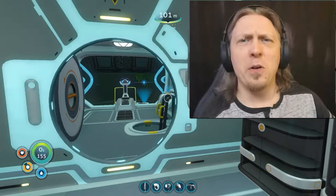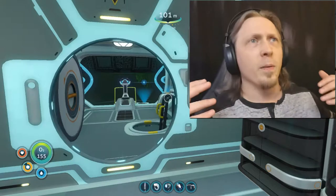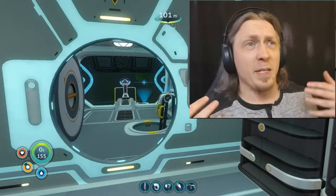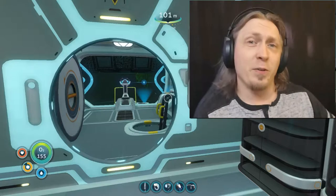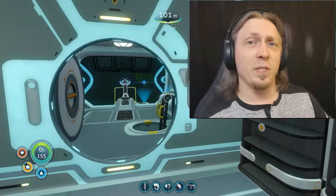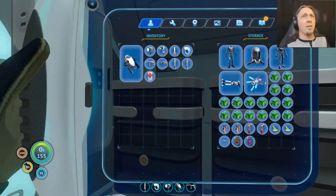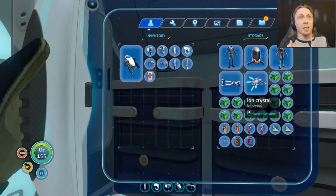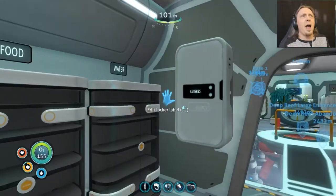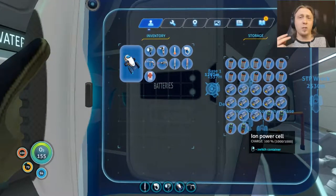Welcome back everybody for your daily dose of MSG. We are back again with Subnautica. What I've done this week in the off-screen time is a lot of farming of Ion Crystals. If you watched last week's episode, you know I was farming them down in the Precursor installation, the containment facility, and I got a lot of crystals. I've got some back at the base and I've made more Ion Power Cells — four here, two in the Prawn Suit, and one in the Seamoth, so I'm good on power for a while.